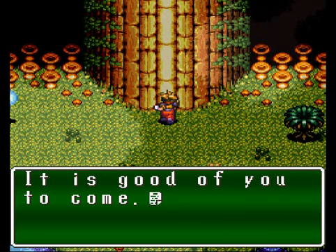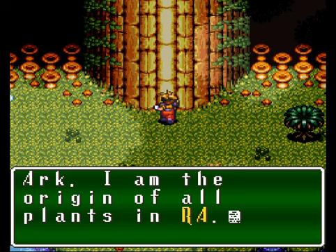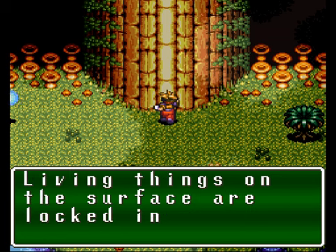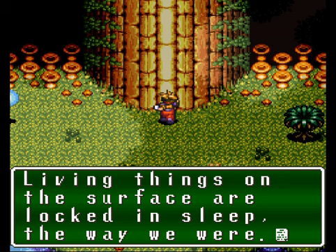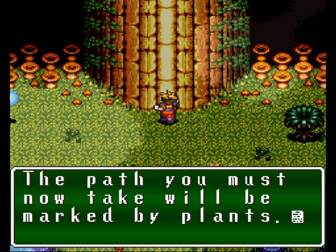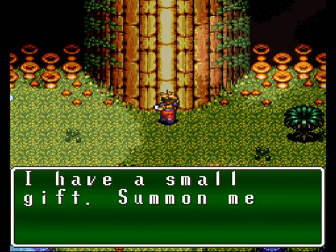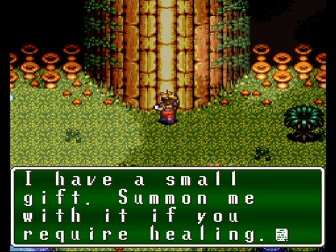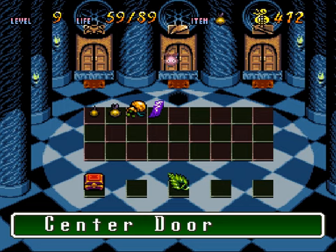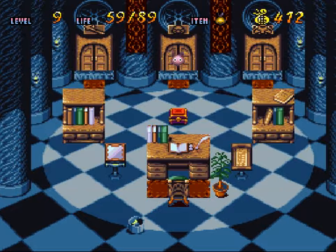It is good of you to come. Ark, I am the origin of all plants in Ra. Deep underground, I sense and await your arrival. Living things on the surface are locked in sleep, the way we were. Ark, you must roam this world — hear the voices of living things. The path you must now take will be marked by plants. I have a small gift — summon me with it if you require healing. Grass pin, thanks — that'll be much appreciated. Let me put it in my jewel box. He actually gives me other Majurok too — we have four new Majurok.